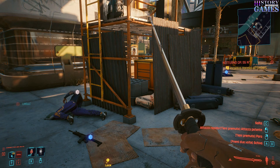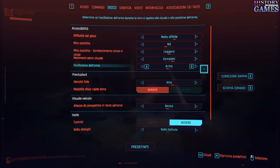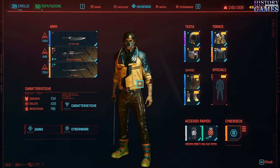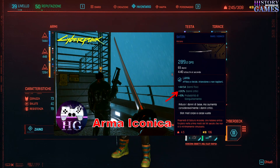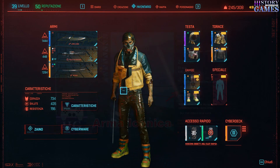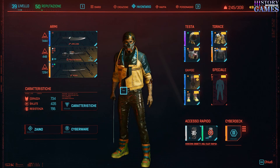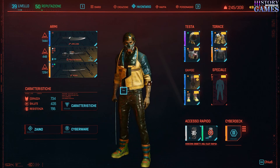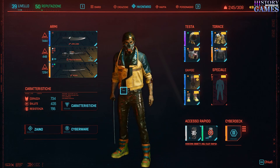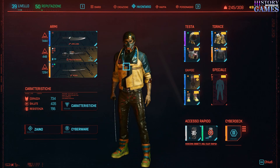Direi assolutamente niente male, e noi giochiamo anche con l'impostazione di gioco molto difficile. Vi ricordate un po' di tempo fa quando vi ho fatto vedere come ottenere la katana unica di Satori? Si chiamava Satori, una katana che si può prendere durante la storia in quel punto in cui dovevamo fuggire dal lattico dopo l'uccisione del vecchietto giapponese. Vi lascio il video in descrizione così ve lo potete andare a vedere.